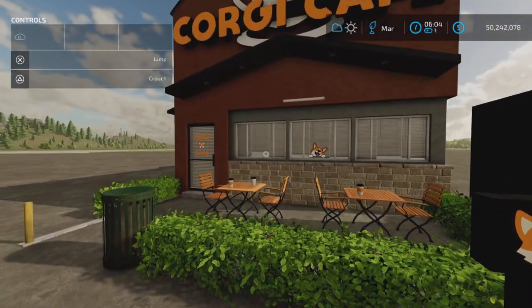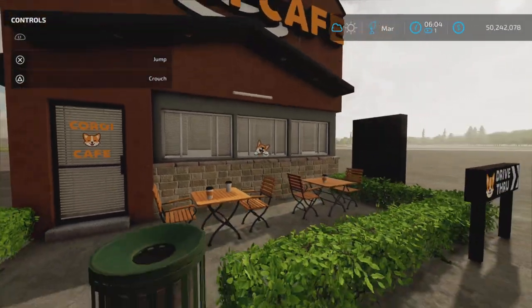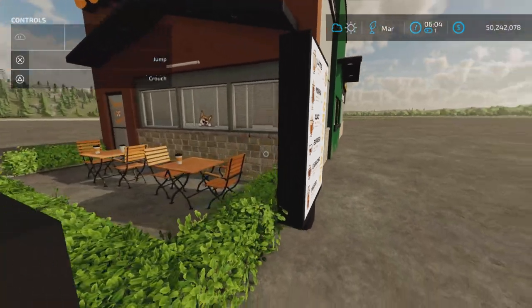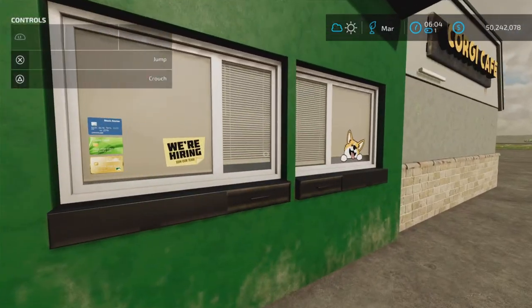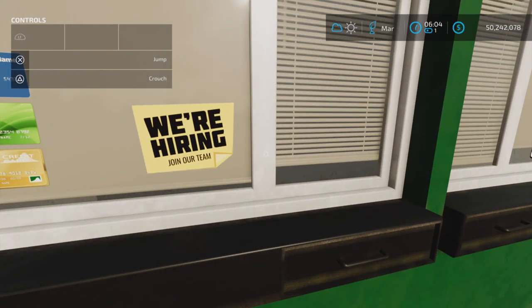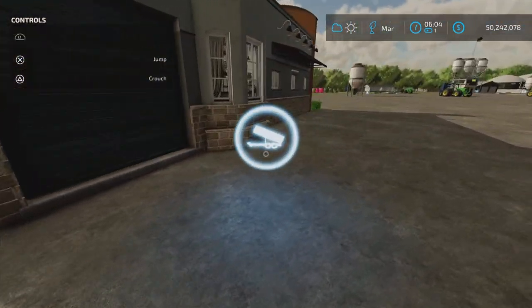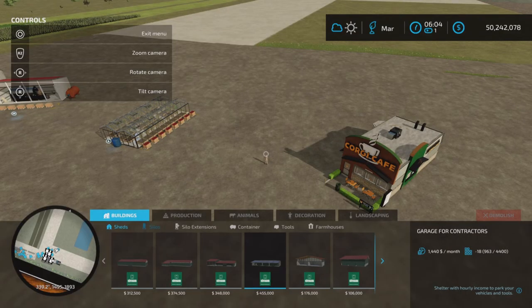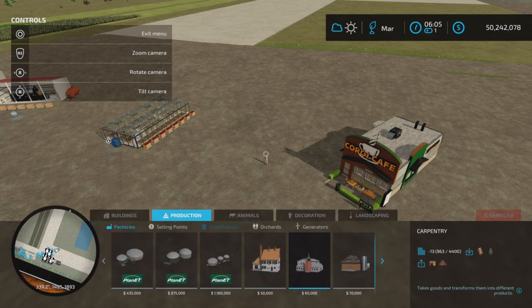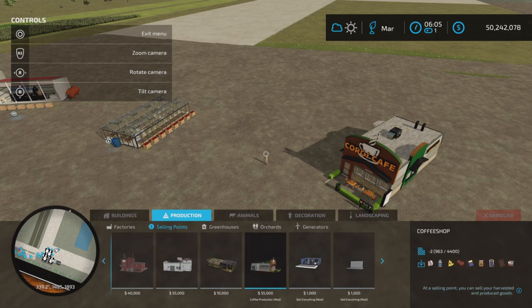It's the cutest sell point I have ever seen - it's the Corgi Cafe, with a drive-thru and a very nice menu. They're hiring, and I'm thinking of applying if I get to work with corgis all day. The sell point goes here at the loading dock. That's the Corgi Cafe.